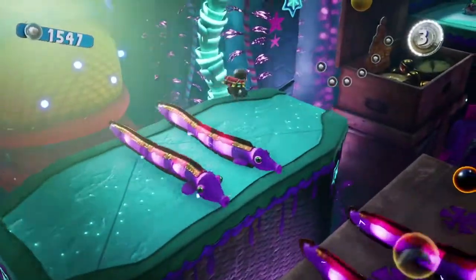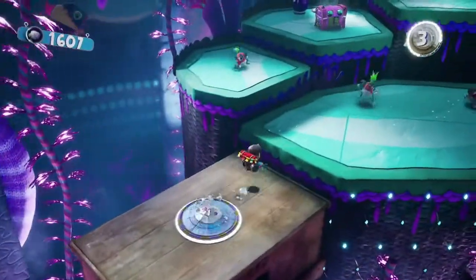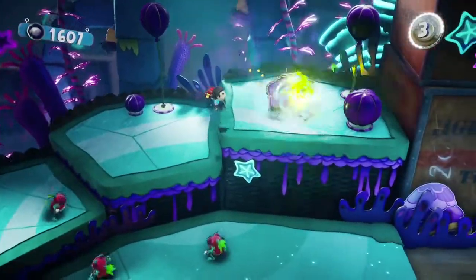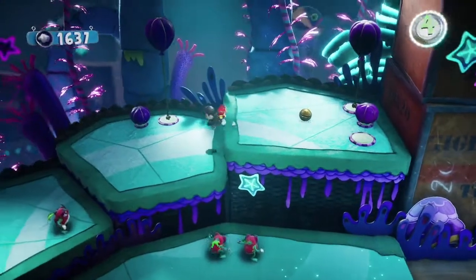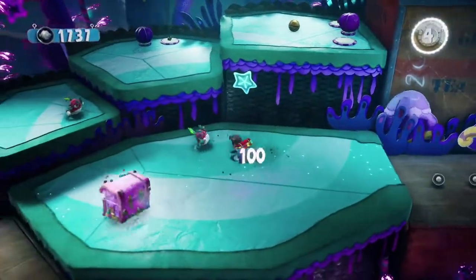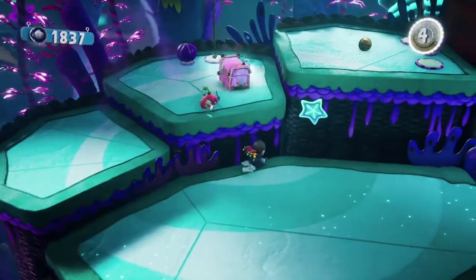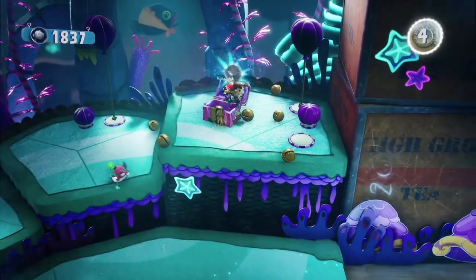That's number three in our pocket. We can keep on moving on for number four. Number four is pretty self-explanatory — all you've got to do is strike this guy at the right moment. It might take you a couple tries to catch him off guard. We're going to wait for him to come up here — these turnip guys are going to get in the way — so I'm going to wait for him to get up onto the second platform, catch him right here, and he'll give us our fourth orb.